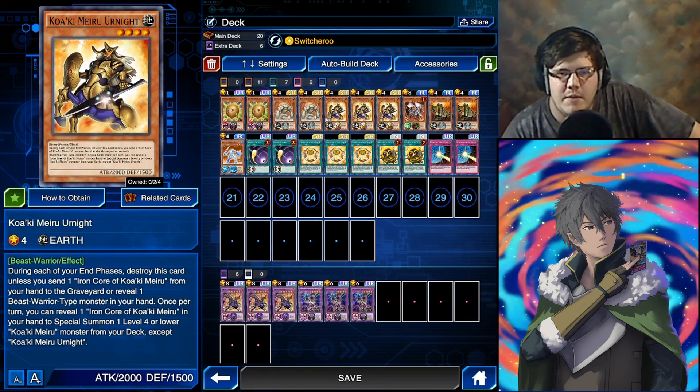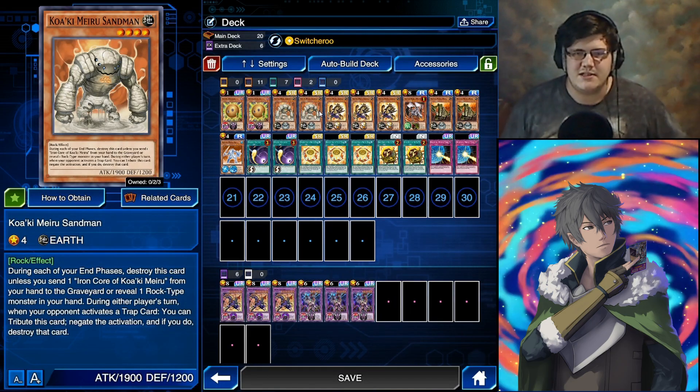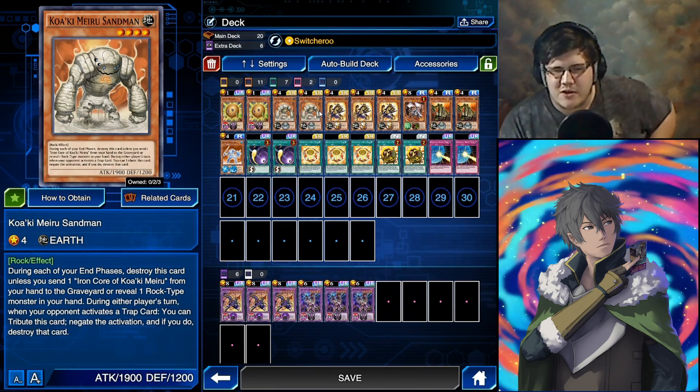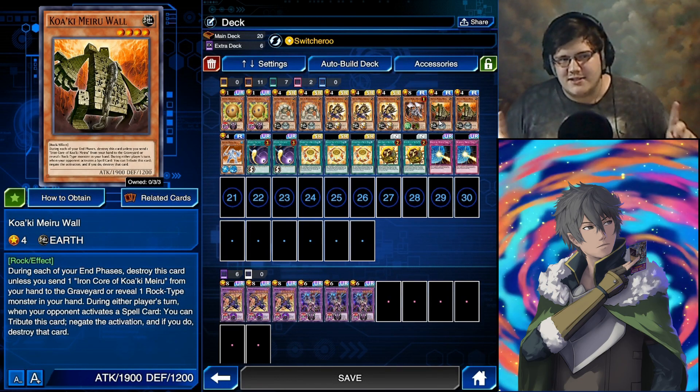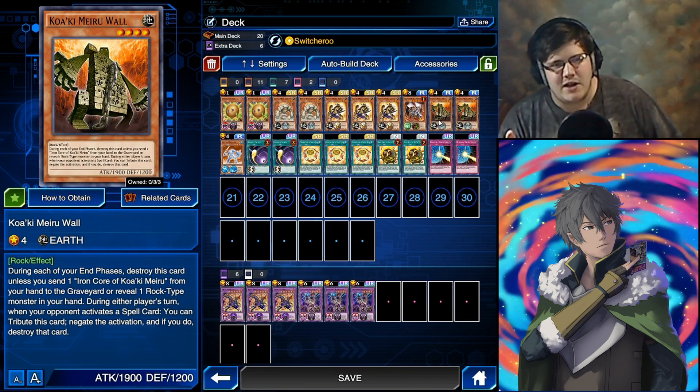Besides that, we have the options you can summon. Sandman basically has the effect that when it's on the field and your opponent activates a trap card, you have the option to tribute it to negate one trap. So it gets rid of your monster but it's pretty powerful in negation. Kowaki Mirrors Wall has the same ability except instead of traps it handles spells — if they activate a spell card, you can tribute it to negate that spell card.